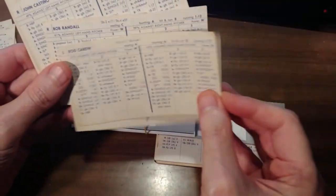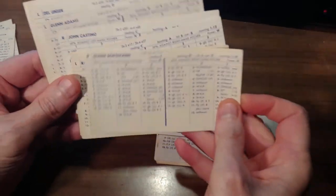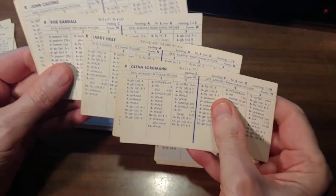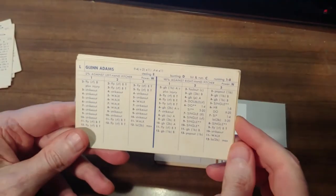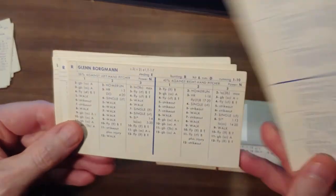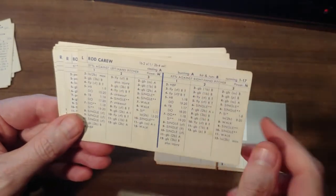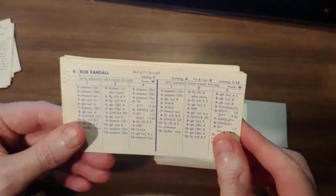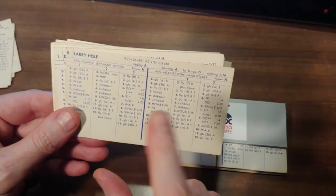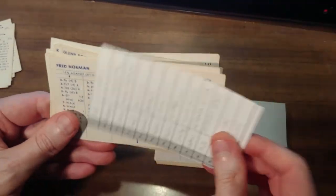The Twins actually have some good news. Glenn Adams comes back at DH, Glenn Borgman can catch, Carew's coming back on his 77 card with at least one more year. Randall can play second, Castino at third. You don't have a shortstop yet — you need to get one. Heisle can play a couple of outfield spots. So you need an outfielder, a shortstop, and another catcher.